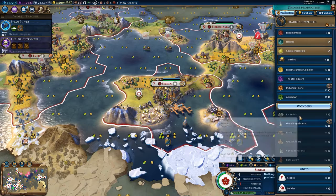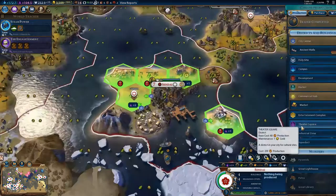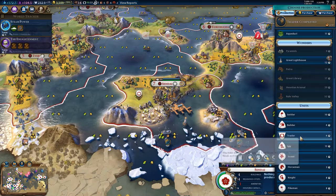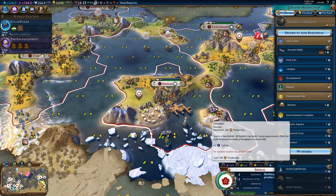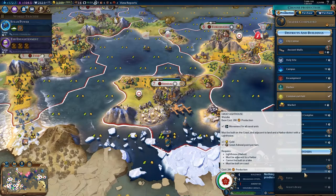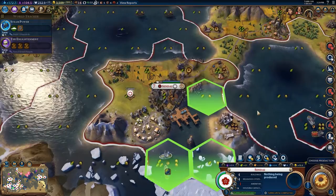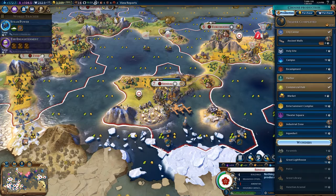The question is do I make a Campus or an Encampment — that is the difficult question. Ooh, Theatre Square — that could be interesting. Industrial District — I could make a trader, which wouldn't be terrible, but it wouldn't give any housing and we kind of need housing right now. Ancient Walls won't give housing. There's a Great Lighthouse that would give plus one movement for all naval units — fairly decent for a 12-turn investment, and some tourism.